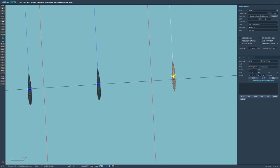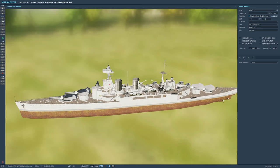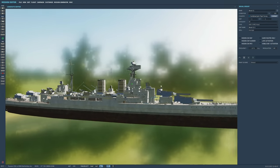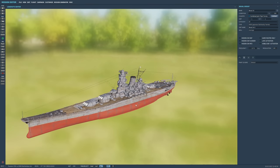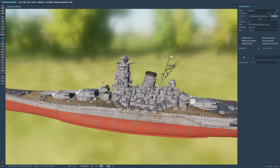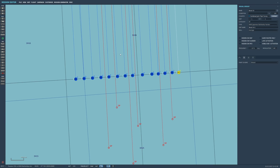Next we've got HMS Hood — massive British battlecruiser, of course sunk by the Bismarck with one shell in the wrong place. The model's a bit rough but it seems to work. And finally we've got the Japanese Yamato class — the Yamato itself, 72,000 tons, 18.1-inch guns. That is the one you really do not want to mess with.